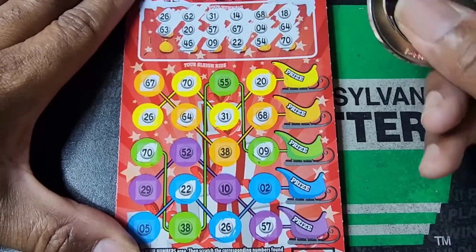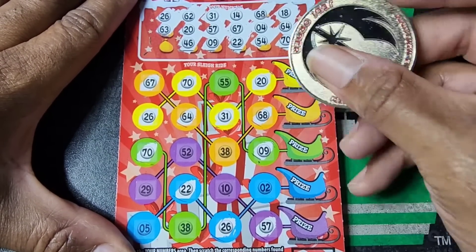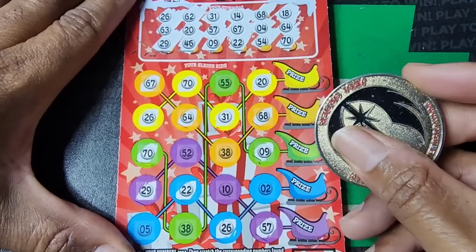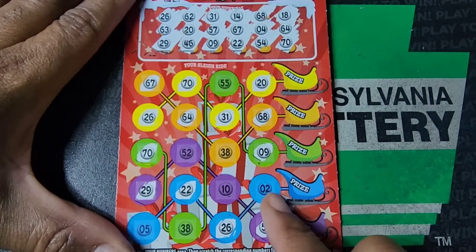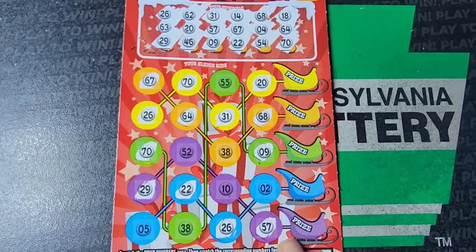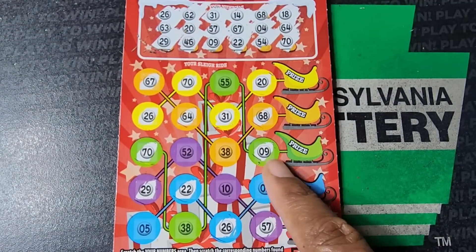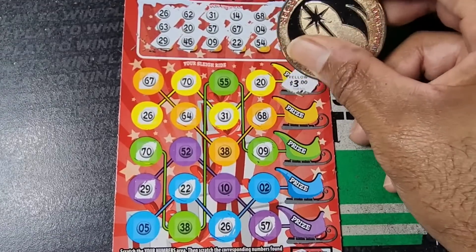We got the yellow! 63. 29. And I think that's it — I think we got a 2, 10. It looks like we got the yellow line. Don't have the green, don't have that and that. So it looks like just the yellow, for three bucks.